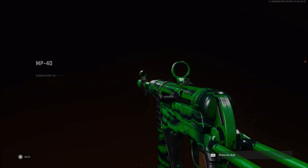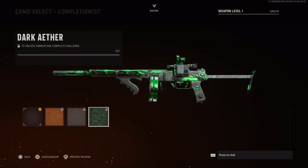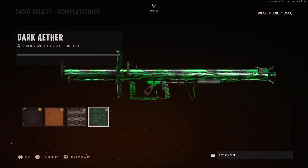Here they are. Dark Aether is green this time — let me know what you think about it. I personally liked the Cold War Dark Aether camo a bit better, but this one is also alright.